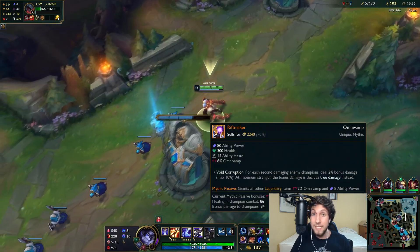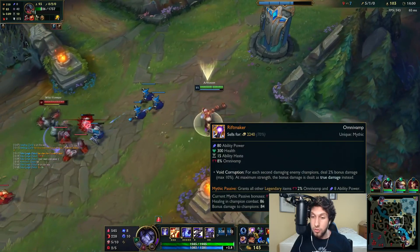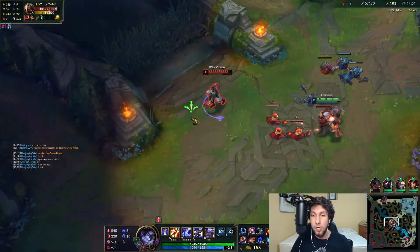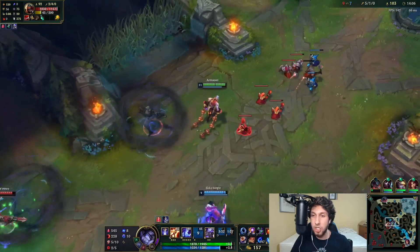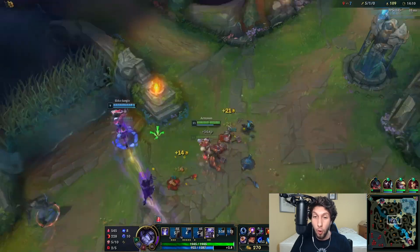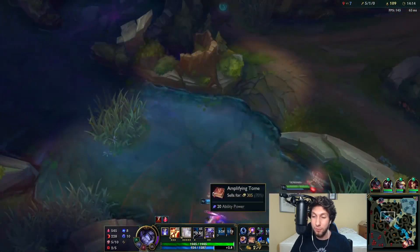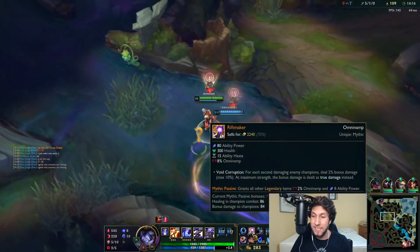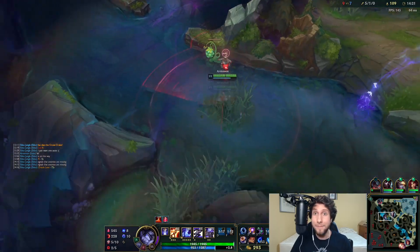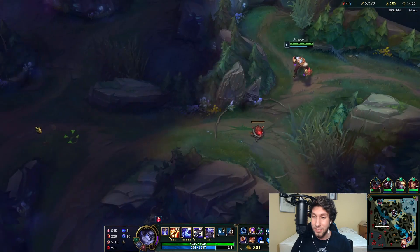I just noticed — the new mythic passive on Rift Maker gives 2% Omnivamp and 8 ability power per legendary item. So that's how we get to 16 Omnivamp at full build. And we get an extra 40+ ability power from it as well. This is amazing — I love Rift Maker and I'm so happy they went through with these changes.